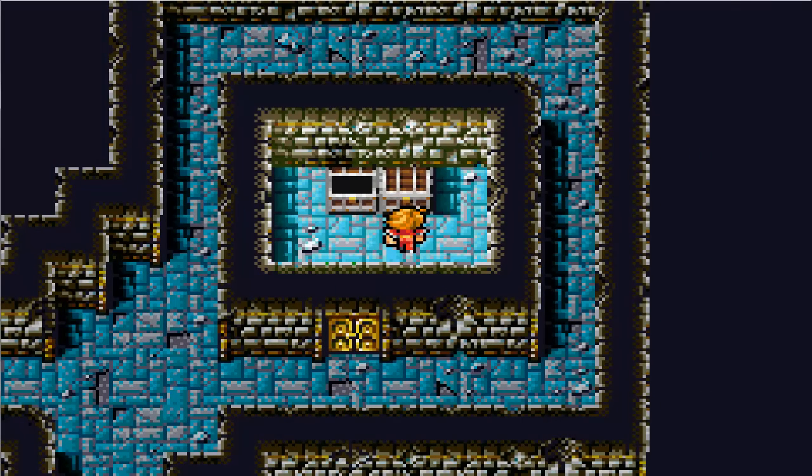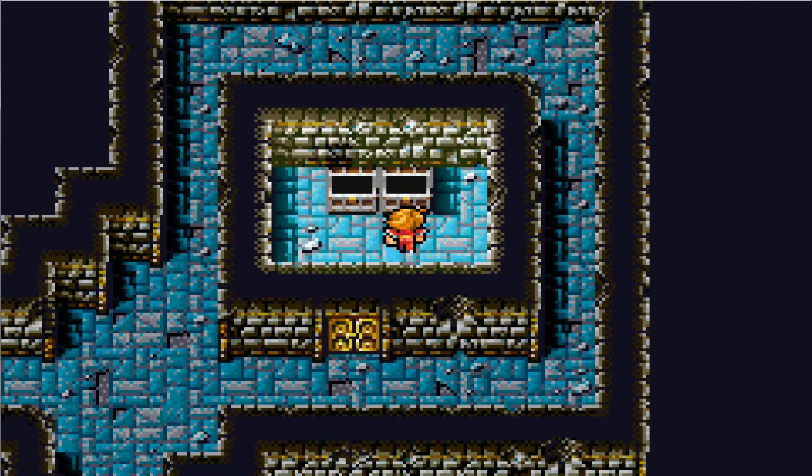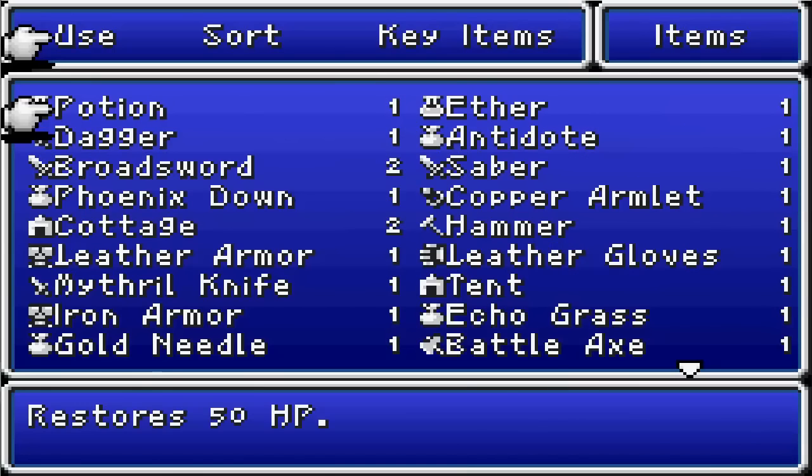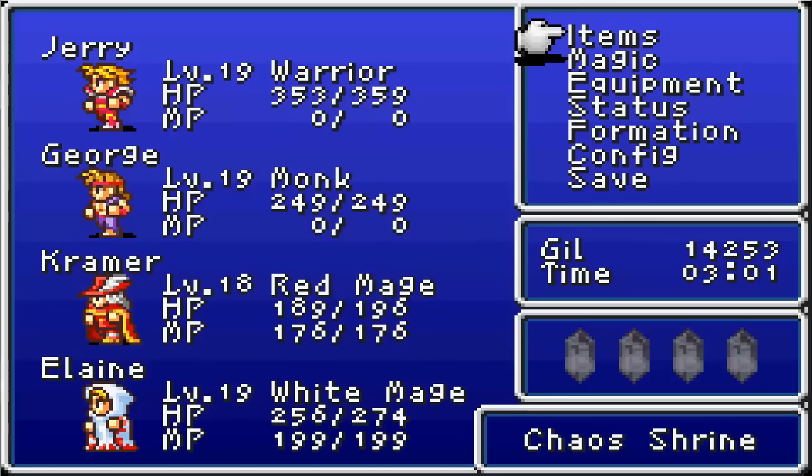Let's walk over here — hey, no battle. Then we get a Gold Needle. What is that actually? Nothing too useful as I recall — Cure Stone, yeah, so Petrify. Nothing we're going to be too worried about — we'll run into that eventually. We've got a bunch of crap in our inventory I need to sell off. We'll do that eventually.